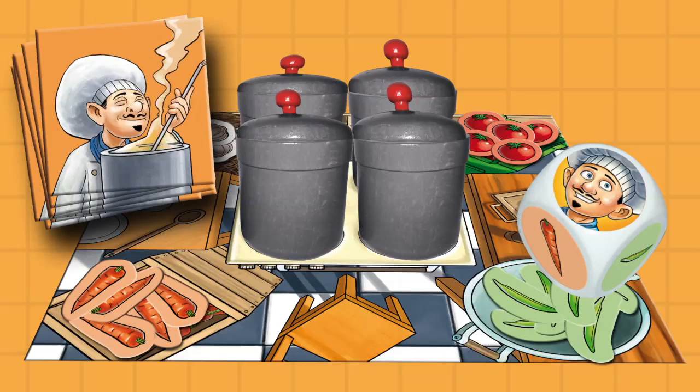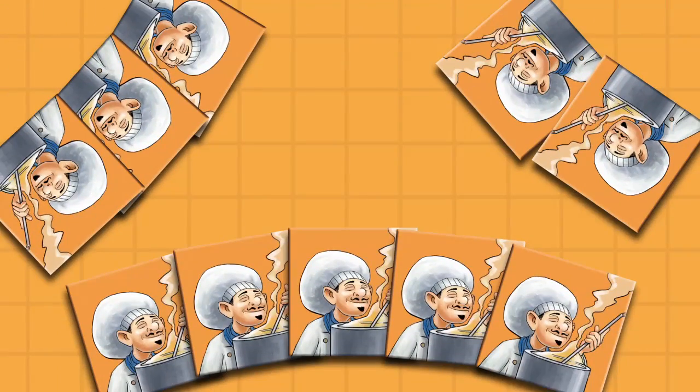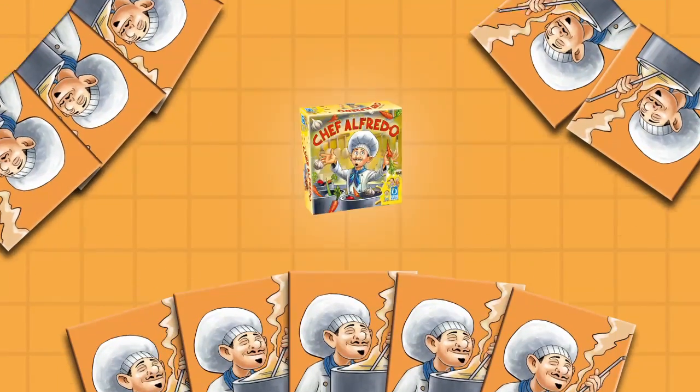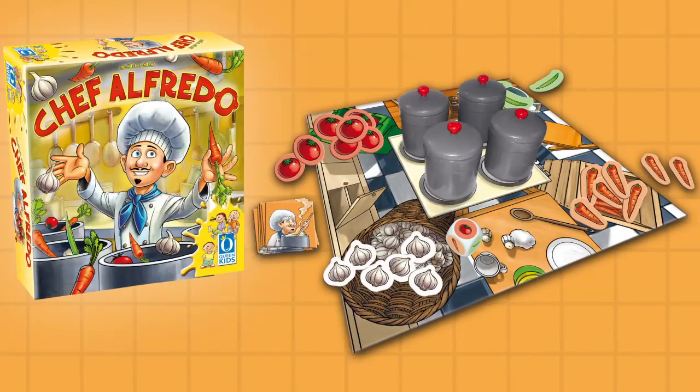Once the last cooking tile has been claimed, the game ends. The player with the most cooking tiles is the winner and can assist Chef Alfredo in the kitchen. Chef Alfredo is a fun memory game with a twist for two to four little chefs ages five and up.